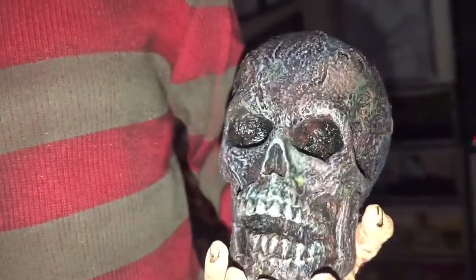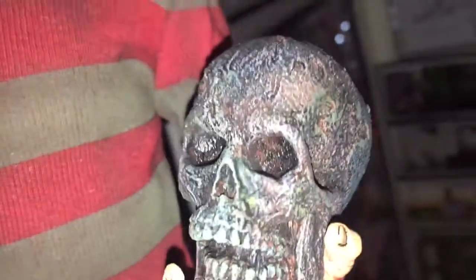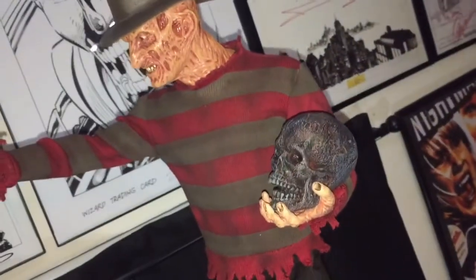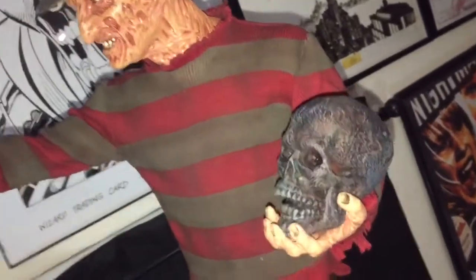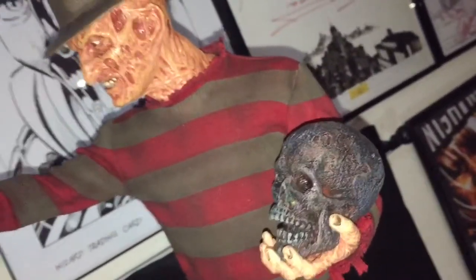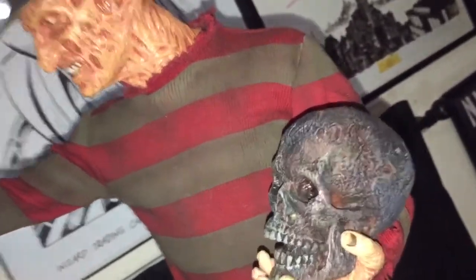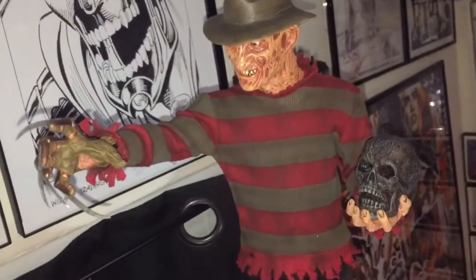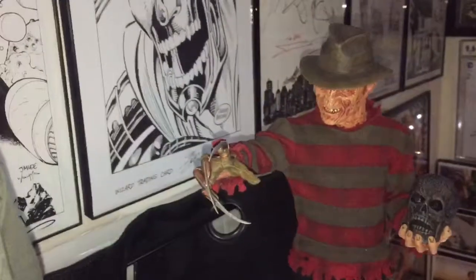Let's look at the skull. With the light on you can really see a lot of different colors — you definitely can't see them when the light is off. The only thing I'd change: I would have had the skull smaller, so it looks more like a child skull, because Freddy Krueger is a child killer. The skull actually looks bigger than his own head, which is kind of weird, but I'm not crying over that.